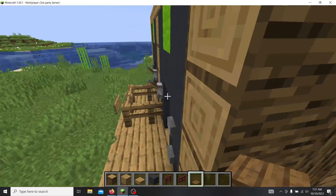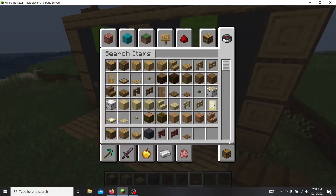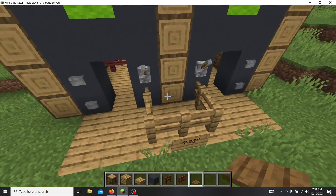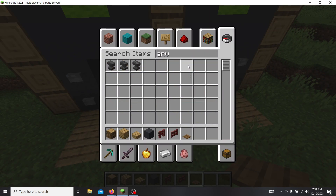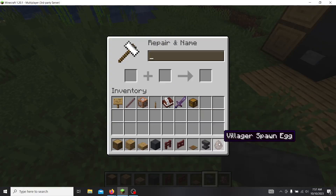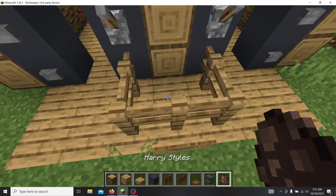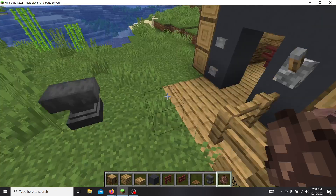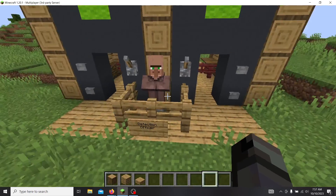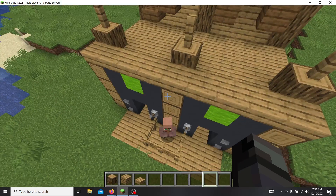Later on I'm going to be doing some redstone and command block wizardry to make this an actual metal detector — there is actually a way to do that. But for now we're going to make a custom villager, because I don't want my park employees to be nameless. I'm going to call this guy Harry Styles — I just thought of it when I was thinking of names. He's going to be our security officer for today. I really hope Harry Styles hasn't actually been arrested, because that would be ironic.